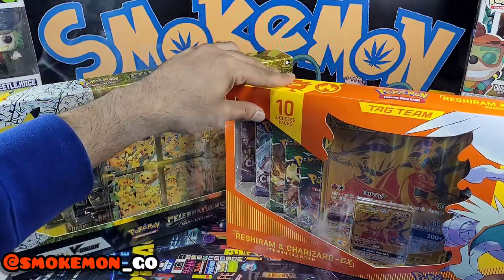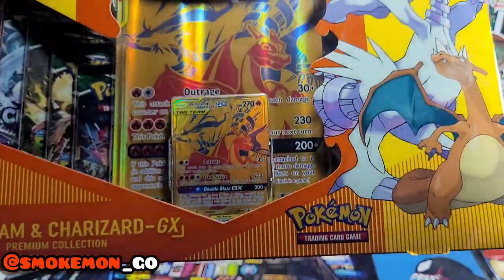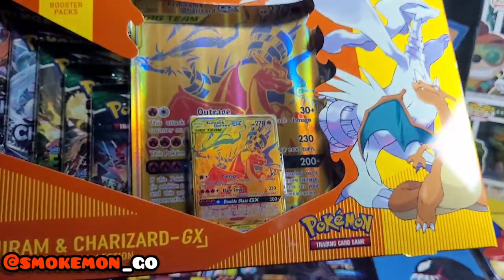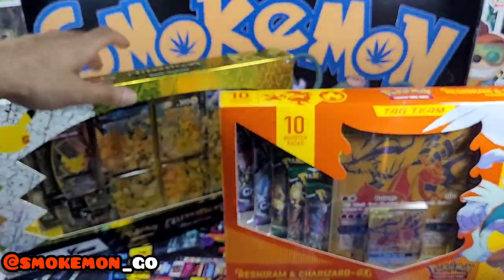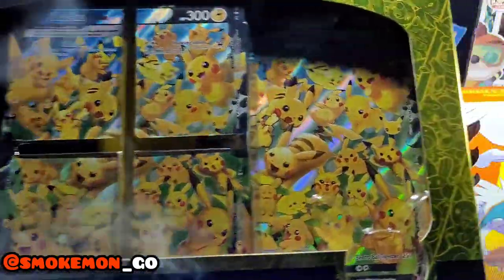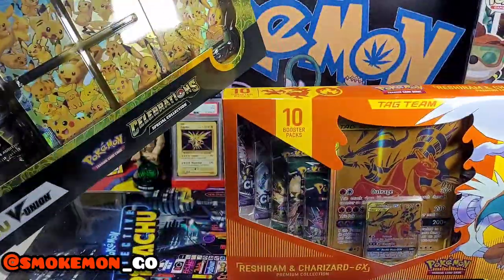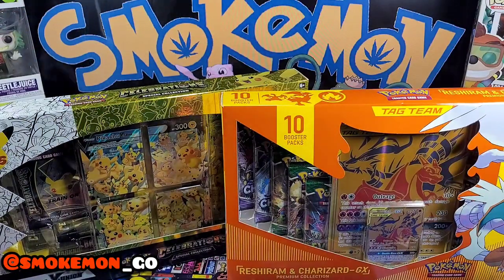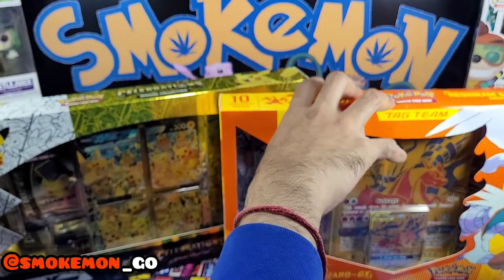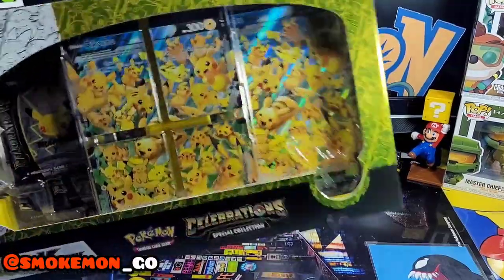This comes with 10 booster packs. I bought it for that amazing gold promo — I'll probably get the Pikachu and Zekrom one as well, but the fire boy is good enough for now. In this one we've got the union big one and the individual cards. I think I'm gonna do the Pikachu one first — let's do this Pikachu box.